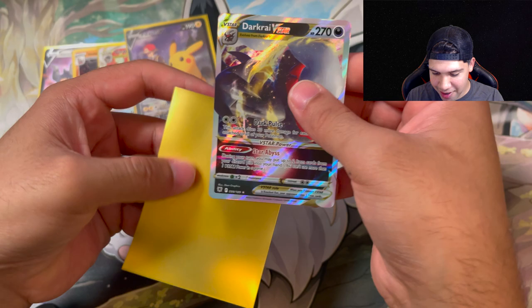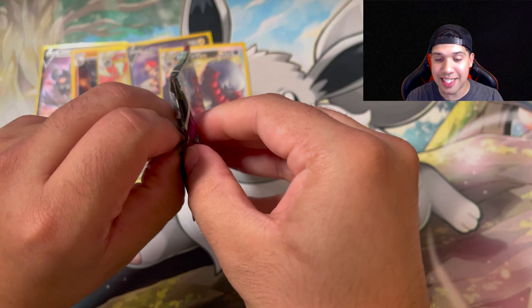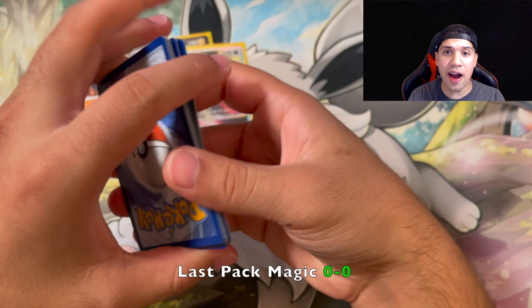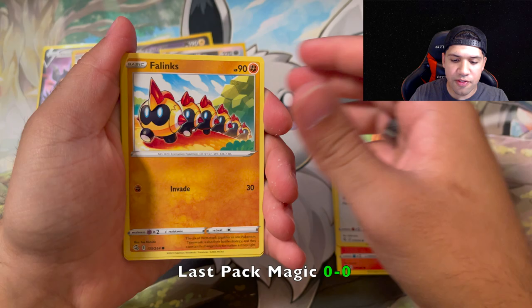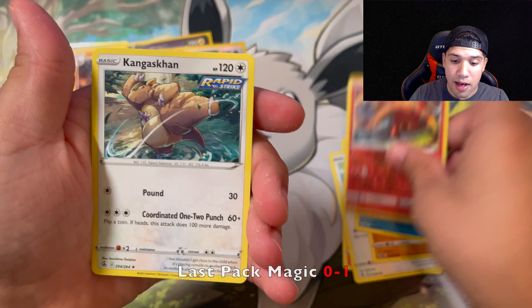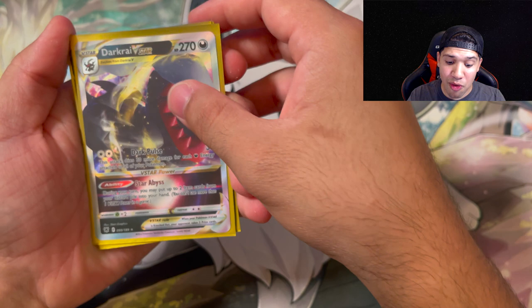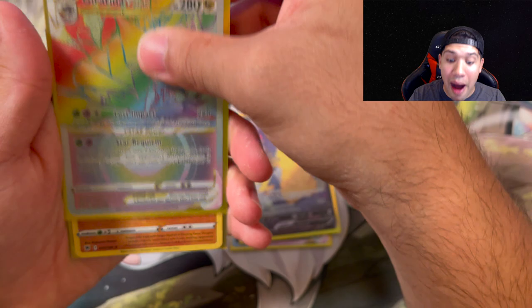Are we going to get something out of this Fusion Strike pack? How crazy would it be to go four-for-four on this - last pack magic for all three boxes? Here's a code card - going to go fire. Drakloak, Corvisquire, Shauna, Gliger, Slugma, Skiddo, Phanpy, Choodle, reverse Heatmor, and a non-holo Kangaskhan. So three-for-four on last pack magic. But it doesn't matter - we pulled a Dark Rai V-Star, the Pikachu full art Trainer Gallery, and a rainbow rare secret rare Giratina V-Star out of the last box. The first box gave us the Berserker V and my favorite Arcanine.